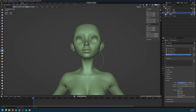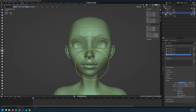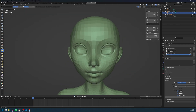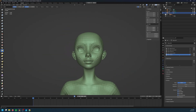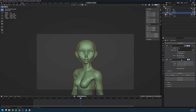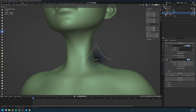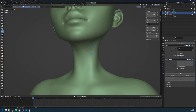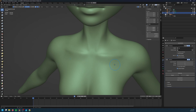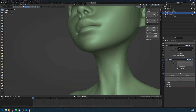As you can see, once the character is posed, the deformation will be very ugly and require some additional corrective sculpting. So at this point, I decided to also sculpt some additional details onto the character. I added a multi-resolution modifier and sculpted some additional details, and also sculpted some shape keys to correct the body deformation without destroying the original rest pose.